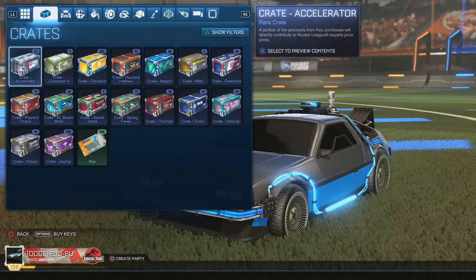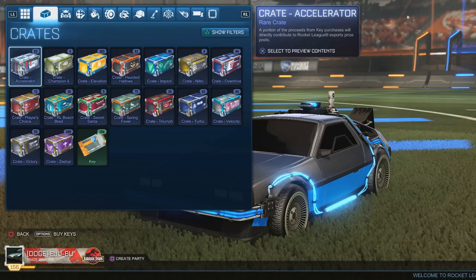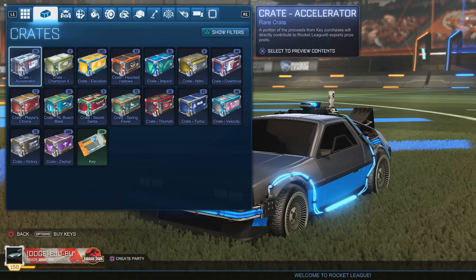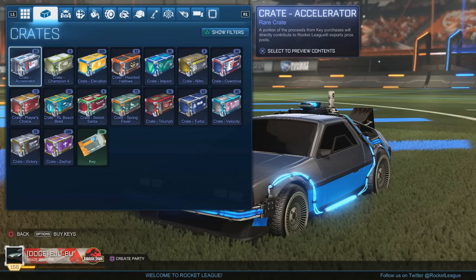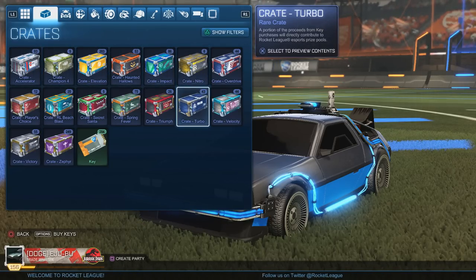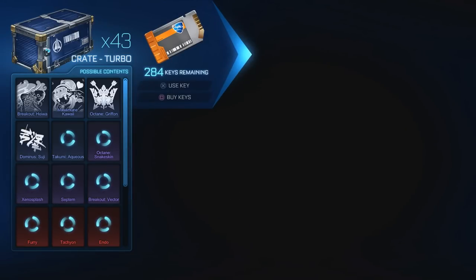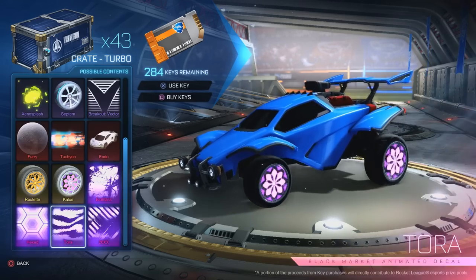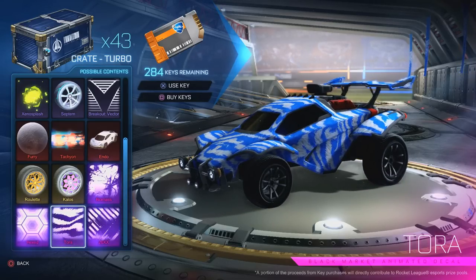Technically the next crate that came out was the Player's Choice crate, but it's been completely changed up, so I'm going to skip that. The original PCC had vaults and everything in it way back in the day, but unfortunately it's changed now. So the next crate that did come out was the Turbo crate, which came out on March 22nd of 2017. We're going to open five Turbos.